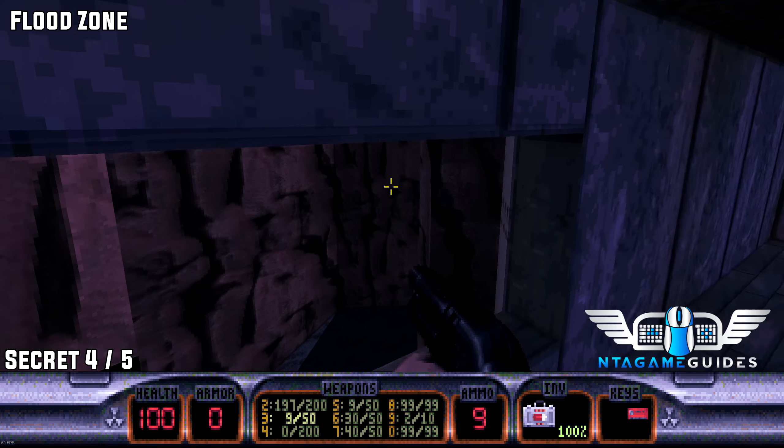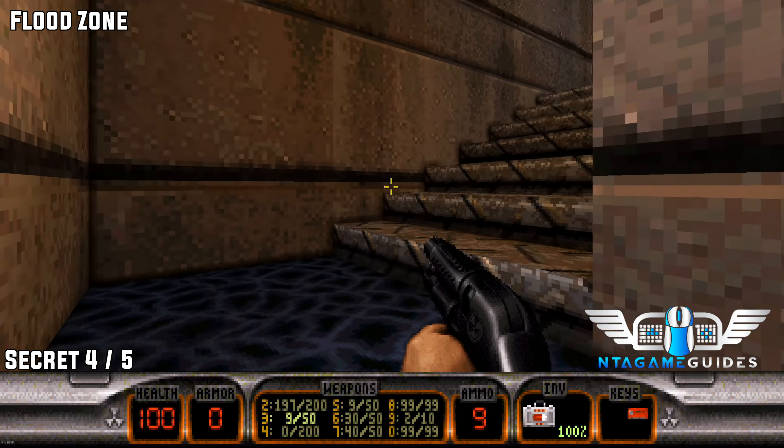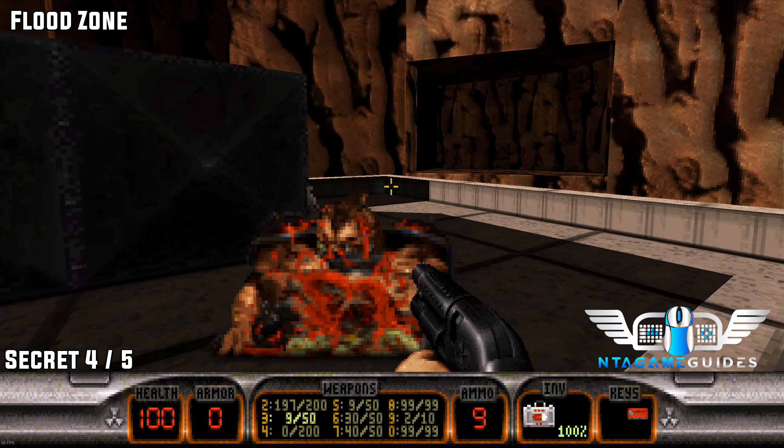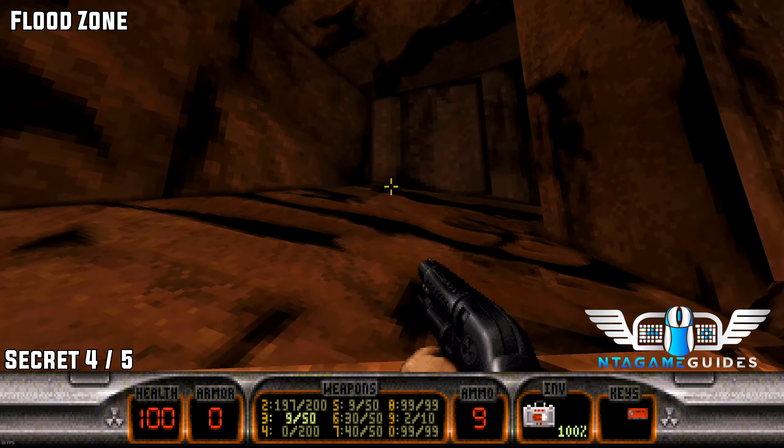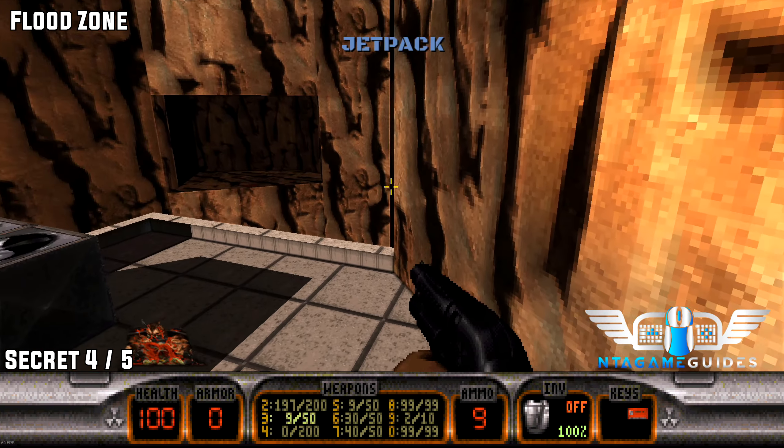Once you've found the yellow keycard, place it in the keycard slot, then head up to the top level. Once you're on the roof, before going left, jump up this little slope and interact with the wall container to find the jetpack.